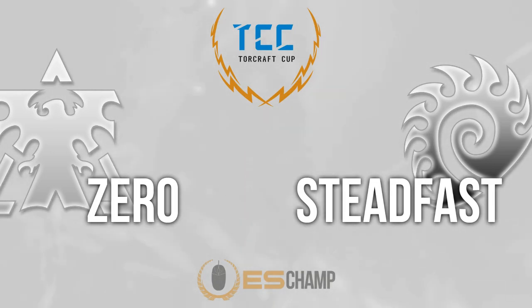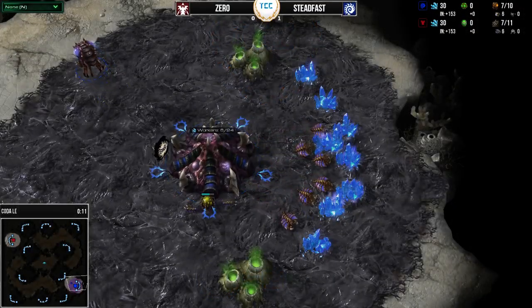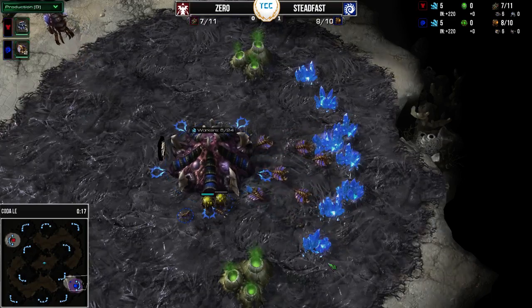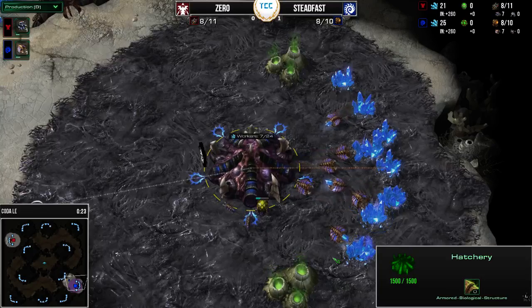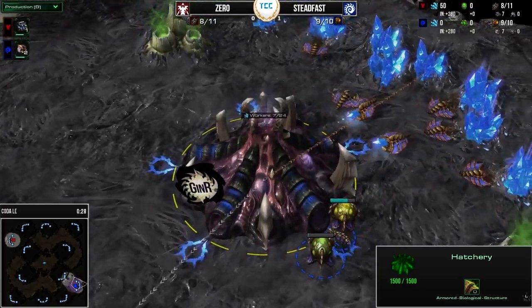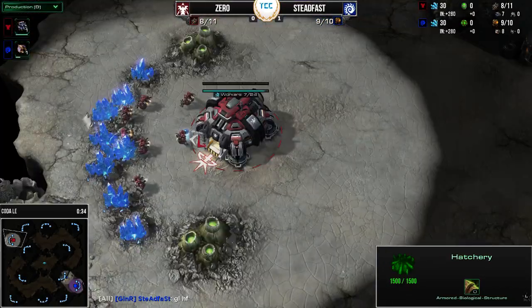Just go for the very quick bases and get a lot of tech all around the seven-minute mark. We're going to be getting into this game — spawning on top, our blue Zerg down in the bottom right of Coda. It is Gear in the Rears, Steadfast, and in the upper left corner we've got Zero playing your red Terran.